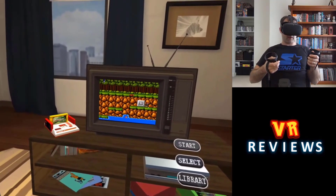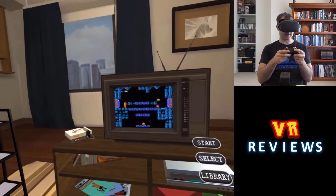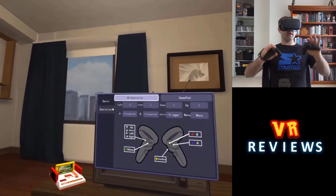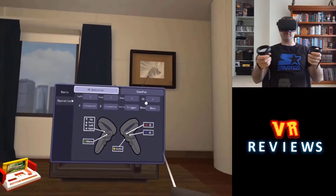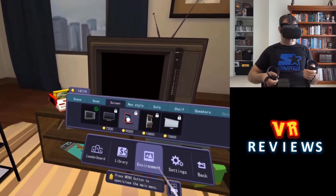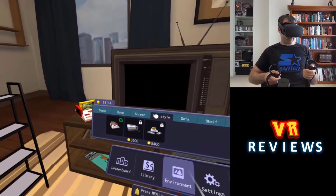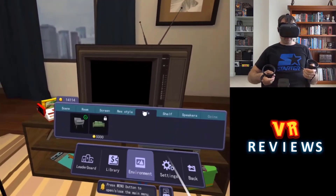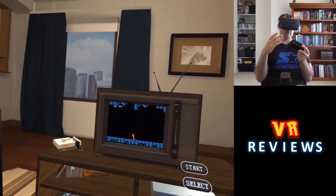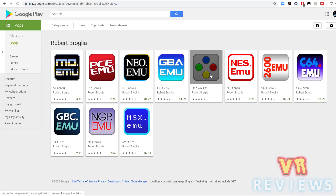My next honorable mention is NESBase. You can get NESBase from SideQuest and it emulates NES games in completely customizable environments — you can use arcade cabinets and play games with your Quest controllers. It has a lot of neat features. The reason it hasn't made my top five yet is that there are a few features that still need to be added or tweaked, such as some ROM compatibility issues, controller configuration, and save and load states. However, the developers are working hard on updates including a multiplayer feature, so this one has a heap of potential and might just make my top five in future.